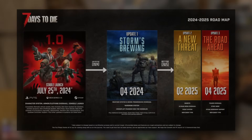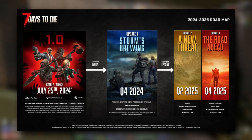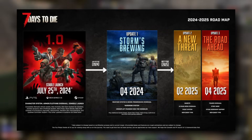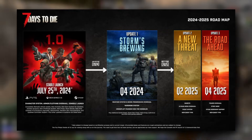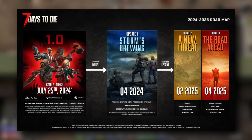This right here is the official roadmap the Fun Pimps gave us for the future of 7 Days to Die. As you can see, we've got the stable 1.0 release for PC and consoles on July 25th, which brought a bunch of new things to the game including a new character creation system, an overhaul to armour and clothing, new animals, props, POIs and more.